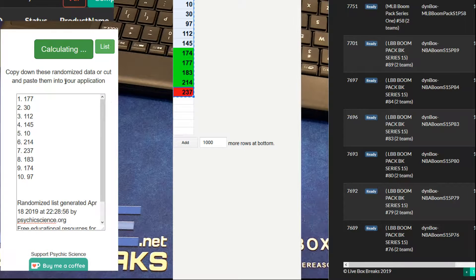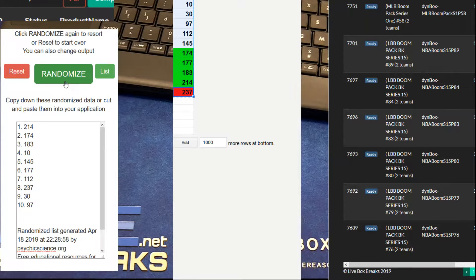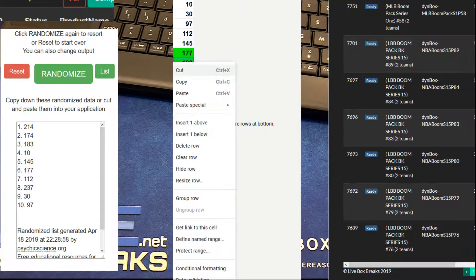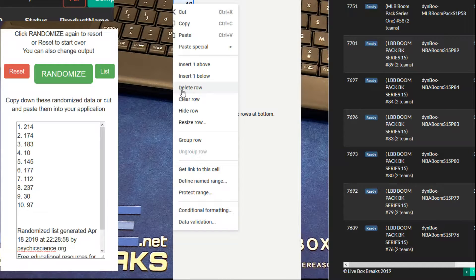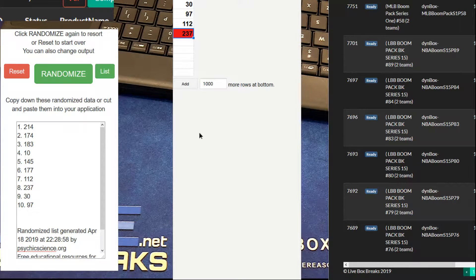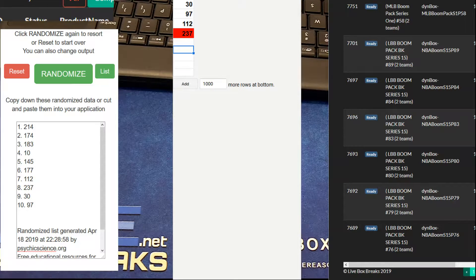Good luck, guys. Here we go. One, two, three, four, and five. Wow! The red held out, guys. It's going in the mixer. Looks like some greenies are popping off right here, though. We made it all the way down to 177, the top six. The greens got smashed. 174, 183, 10, 145, 177. So that's what's left — three reds and a red for the mixer, guys. Crazy!